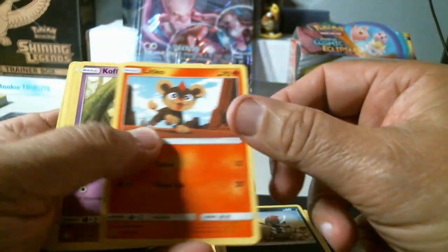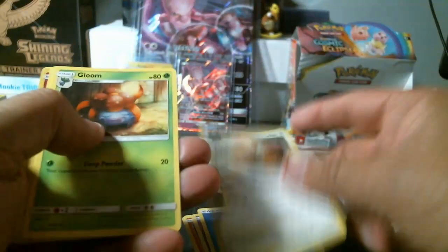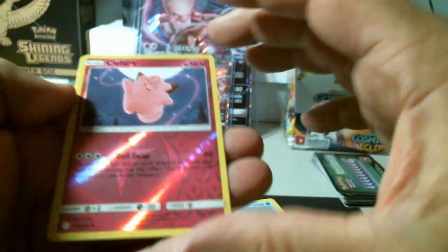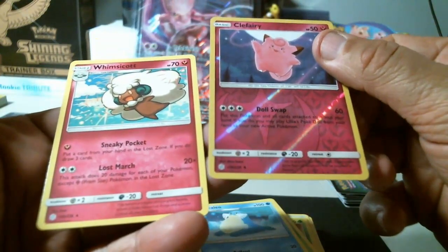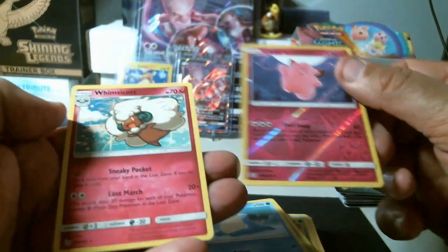Volcarona GX is the last one. Final pack: Duffel, Poniard, Litleo, Koffing, energy, Zangoose, Gloom, Cilio — uncommon Clefairy — and a Whimsicott non-holo. That's it, folks.